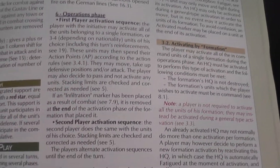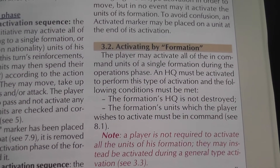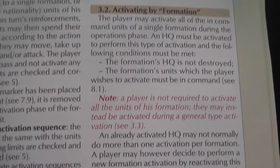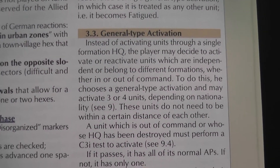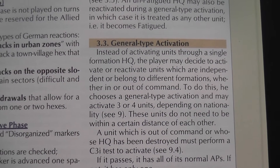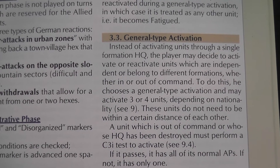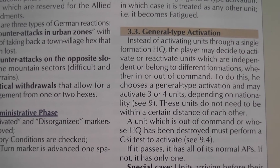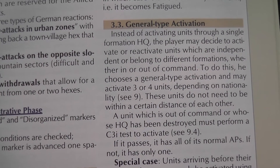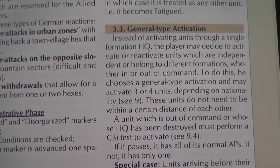During the operations phase, players can activate their units. Units can be activated by formation — all units in a single formation can activate, and they must be in command. Or you can activate units using a general-type activation, which disregards formation limits and allows you to activate three or four units depending on the side you're playing. Different nationalities have different doctrines reflected in this. So if you want, you can just ignore formations and activate units differently.